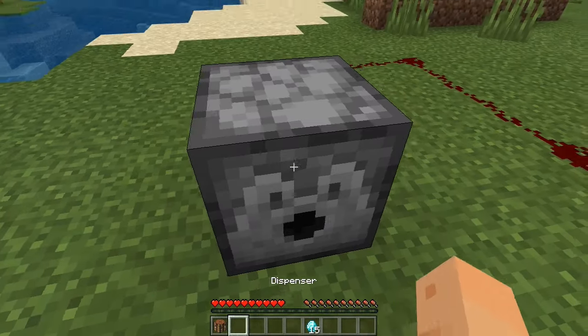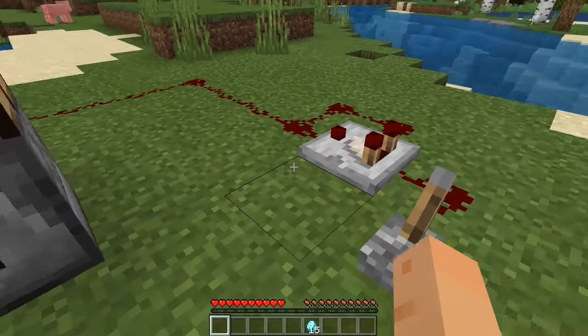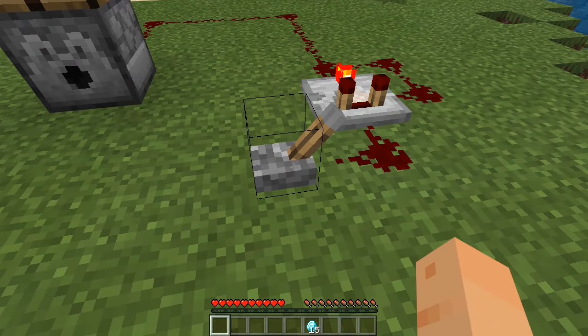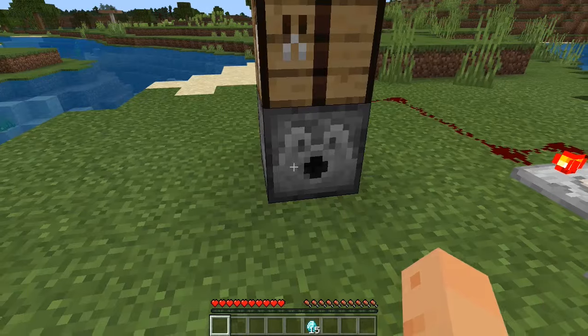Then put your dispenser down and your crafting table on top of it. Make sure that you crouch before you place that on top. Then make sure this light right here is on, and when you flip your lever it should start ticking.